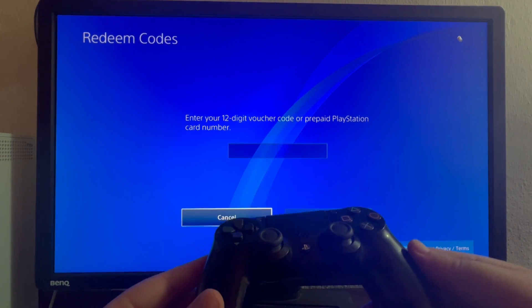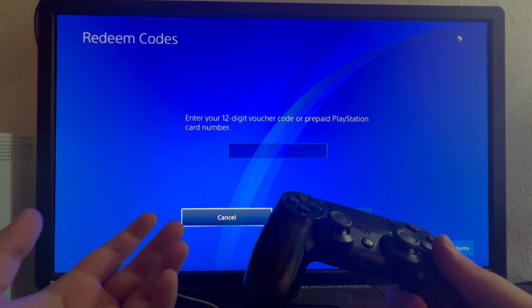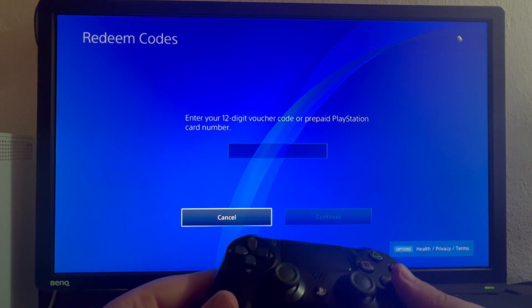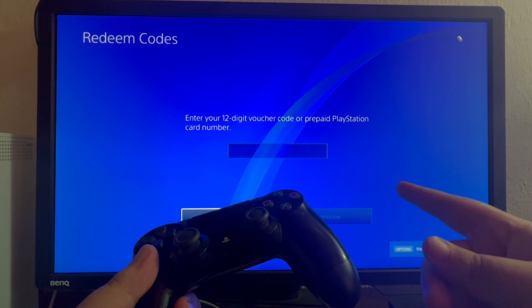When you redeem a PSN code for funds, you will see a pop-up asking you to confirm if you want to add a certain amount of money to your account, and you just press yes. Or if you're redeeming a game, you will be asked to confirm if you really want to redeem it, and you will have the confirm button there as well.